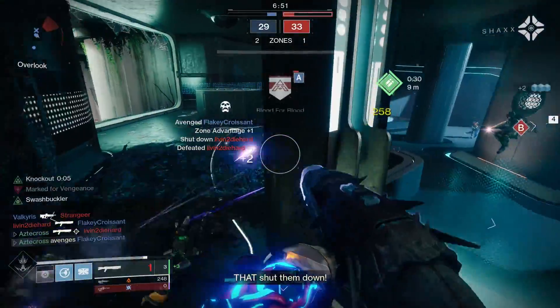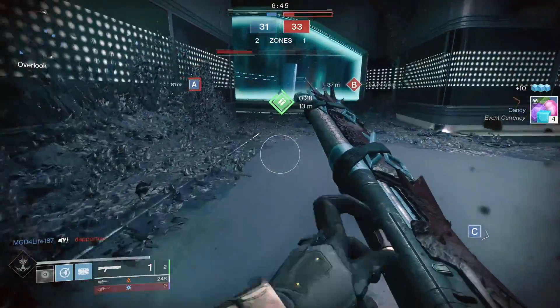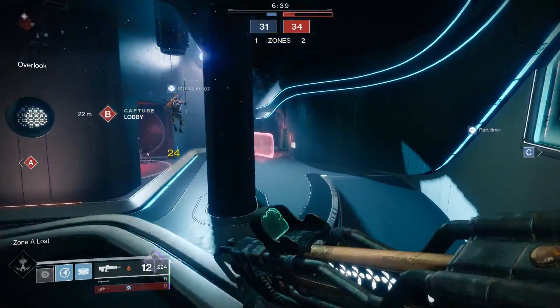We are looking at the Slug Shotgun Blasphemer. You can get the shotgun from the dungeon, or from altars, or the public event activity outside the Red Keep — at least that's what I've been told. People that have not even done the dungeon have gotten the weapon from that activity.